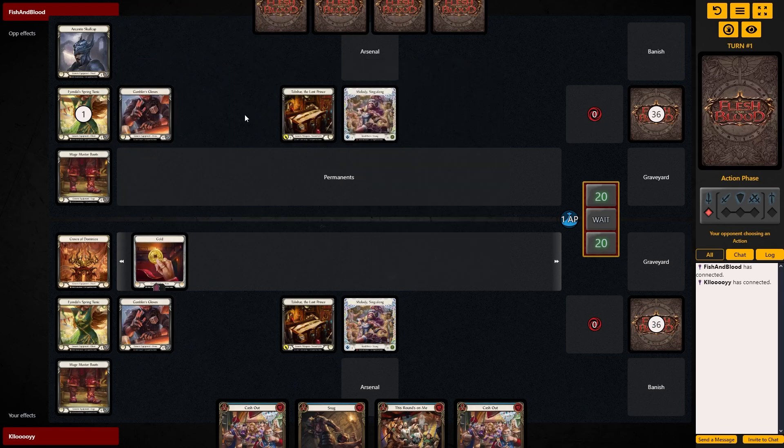Not that we need any of these cards really in this matchup. I guess the Talisheb might be okay-ish to keep, but probably just snag as soon as they play something and then cash out as soon as we can. Well, I guess it depends on what else we draw.